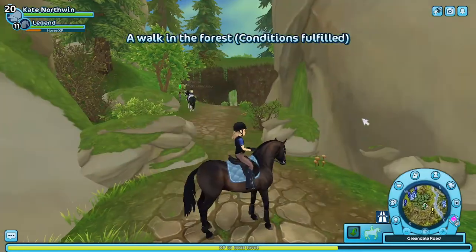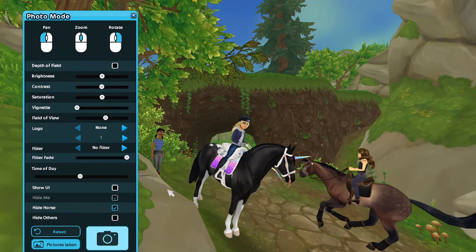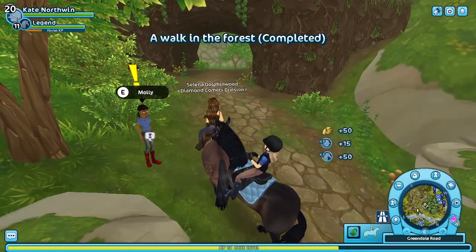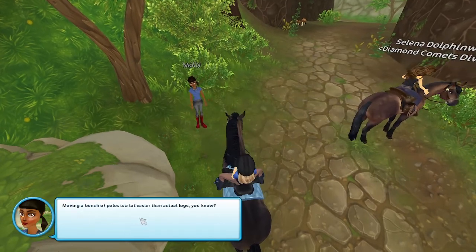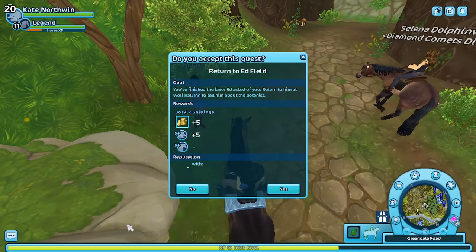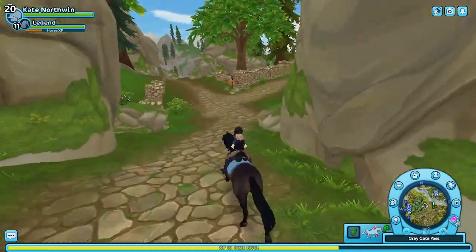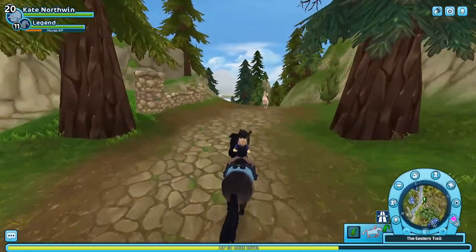One minute and 21 seconds. Hold on — I've been wanting to get this horse, I really like this one. I'll think about it. I still need to expand the race a bit and replace the obstacles with something that better fits the scenery. Moving a bunch of poles is a lot easier than actual logs. I could really use your help later if you have time. Let's go back. I liked the show jumps, but I knew they looked out of place. We'll just see what the finished product looks like.